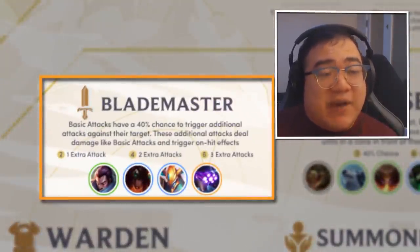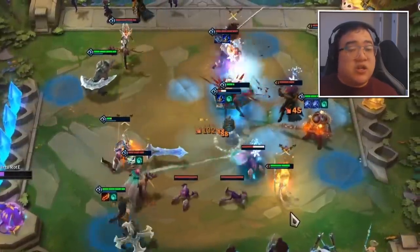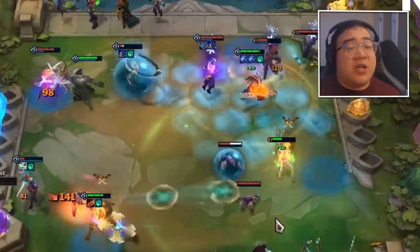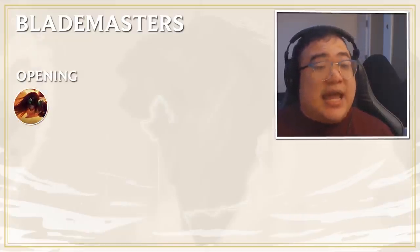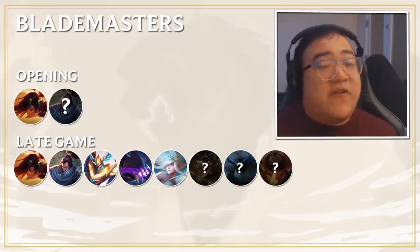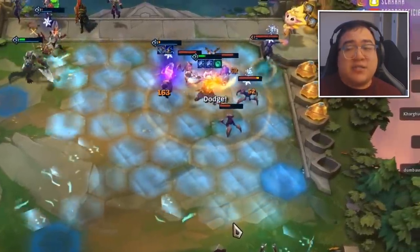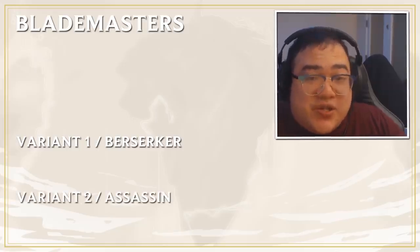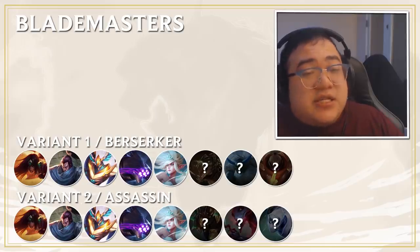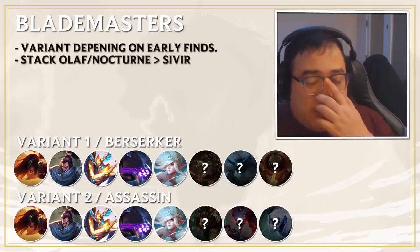Let's talk about Blademasters — it's the comp I've played the most personally, especially during the opening week of TFT. You should look to go this composition especially if you hit an early Blademaster spat. Your opening Blademasters are probably going to be Sivir plus a Blademaster spat, and your late game composition ends with Desert, Cloud, Mystic, four Blades. The combination of Janna, Master Yi, and Yasuo is super deadly, giving you Cloud, Blademaster, and Mystic. There are two main variants, and you decide based on what units you find — you tend to stack Nocturne and Olaf first and Sivir second.